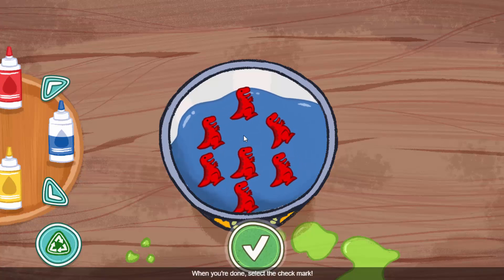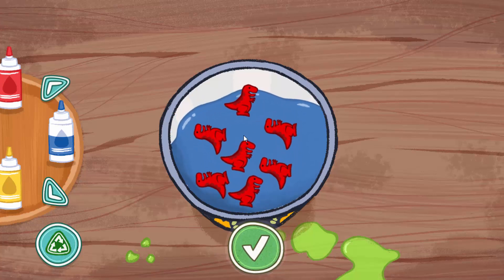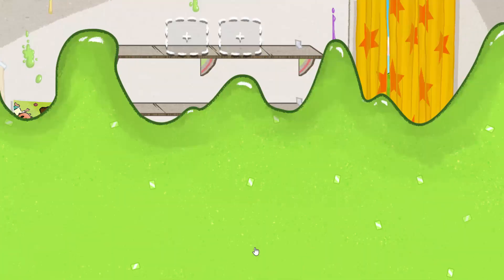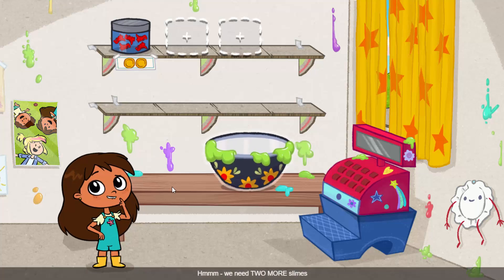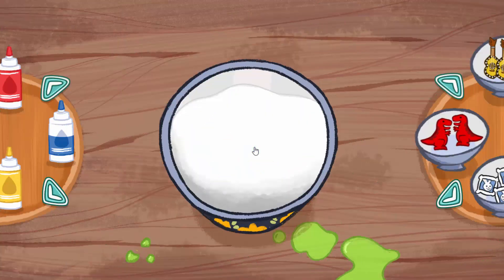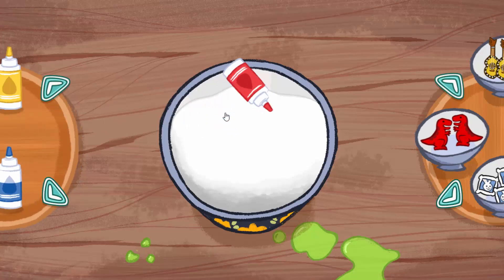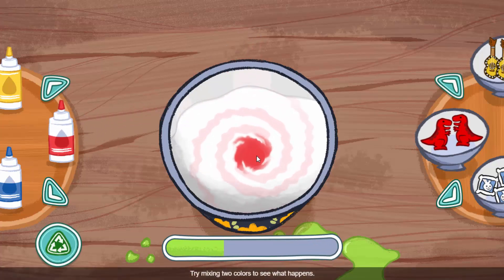When you're done, select the check mark. Select the check mark to finish. We need two more slimes before we can open our store. Try mixing two colors to see what happens.